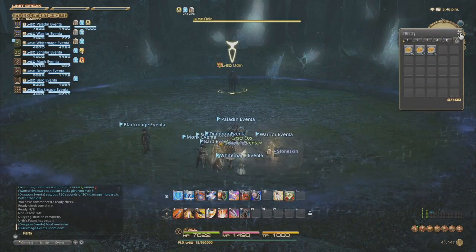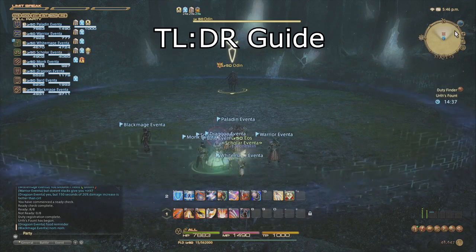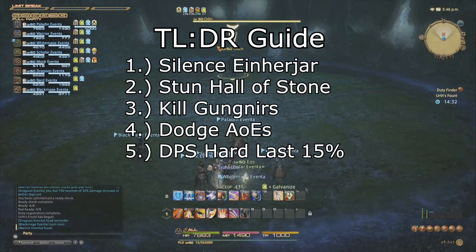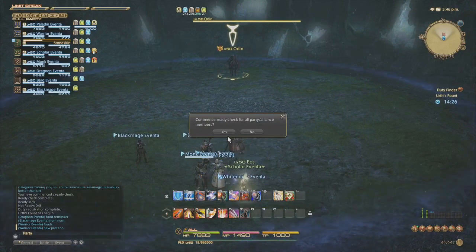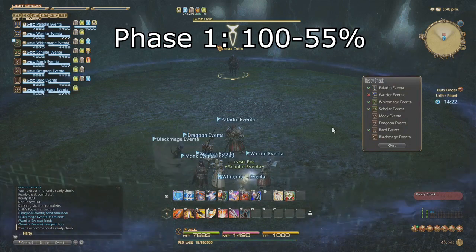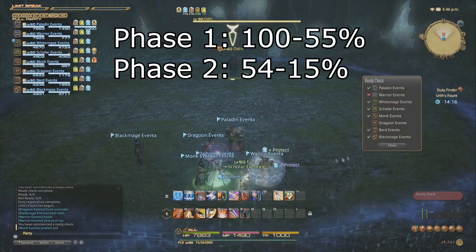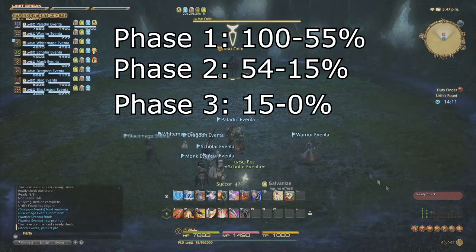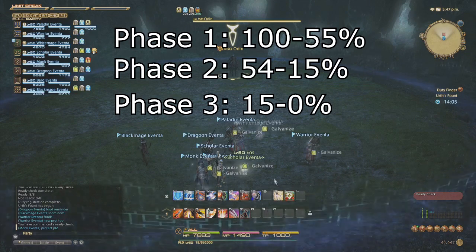With the special rules out of the way, let's discuss Odin's phases and abilities. TLDR: just silence Einherjar, stun Hall of Stone, kill Gungnirs, dodge AoEs, and DPS hard at the end. It's not too difficult a fight. The battle against Odin had 3 separate phases: Phase 1 from engage until 55% HP, Phase 2 from 54% until 15% HP, and the final phase from 15% until death. Odin has an enrage timer of 7 minutes.